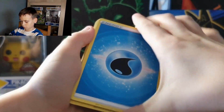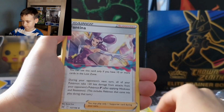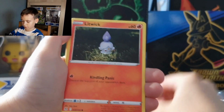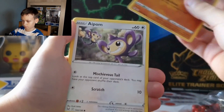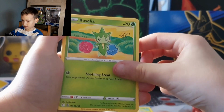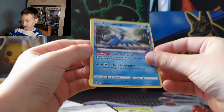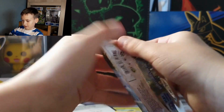Moving on to our next pack. First we get Water Energy, Roserade, Valentina, Riley, Min Fu, Litwick, Rhyhorn, Aipom, Rosalia, Mamma Reverse Holo, and we got a Cramorant non-holo.